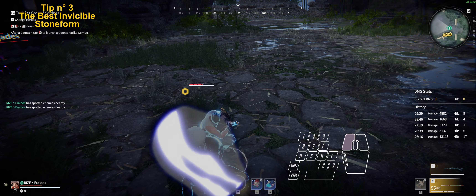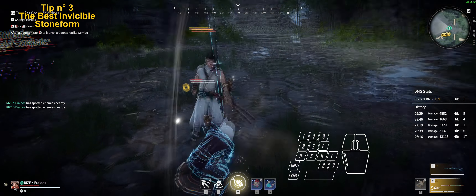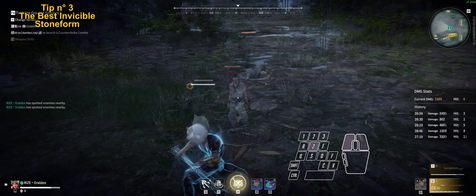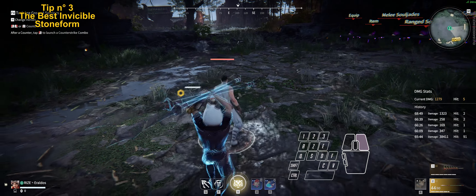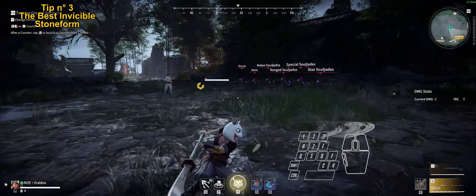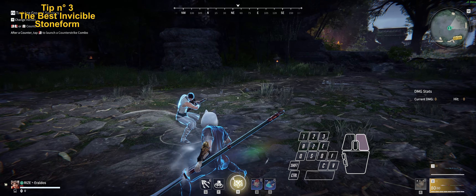Just like the Great Sword, you have access to invincible stone form here, but the Pulse Sword is much better. You have a lot more entry points into the stance — almost every attack. The attack options in the stance are a lot better, and you have access to mobility at any point by just moving. Be careful though: if you choose to move while holding your invincible stone form, it will downgrade to a normal stone form.